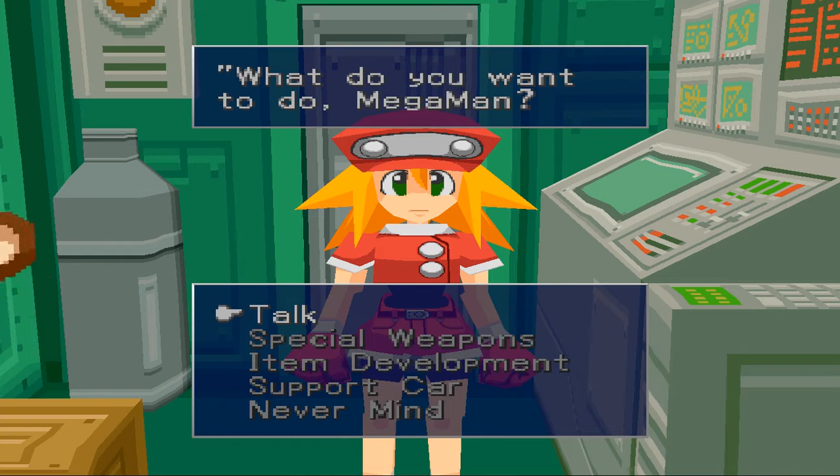Basically she gives you a walkie talkie where if you're in a bind somewhere - usually an open field - you can't call her while you're in a ruin to pick you up and take you to safety. It just doesn't work that way. So basically I'm here and we're going to develop some items.